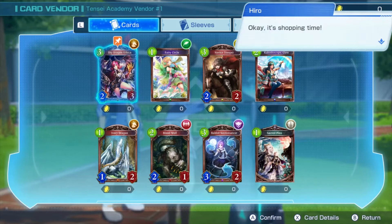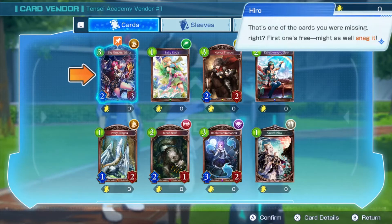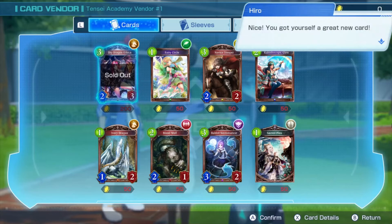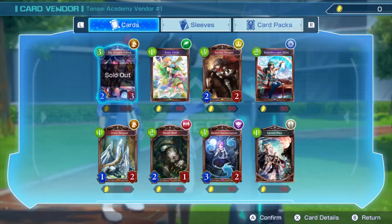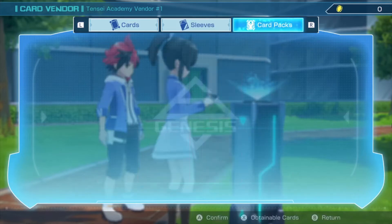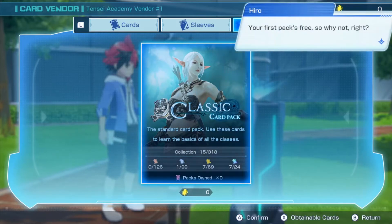Okay, it's shopping time. Check it out — there's a Sky Dragon Ethica for sale. That's one of the cards you were missing. First one's free, might as well snag it. I like the free discount! You got yourself a great new card. Looks like there was only one in stock though, so we can't buy any more. Let's try buying a card pack next. Scroll through the menu and buy a card pack — your first pack's free, so why not?